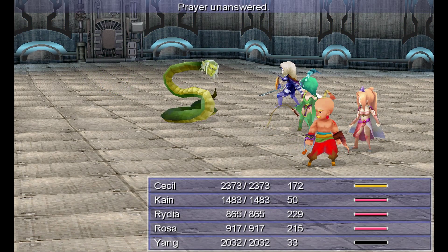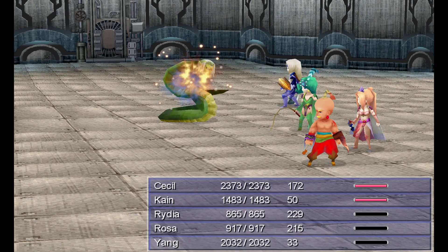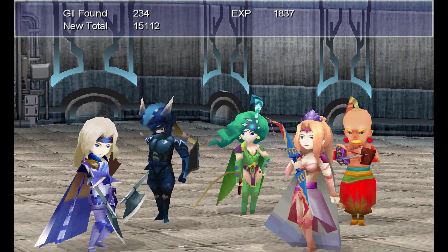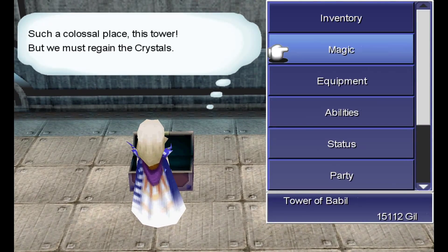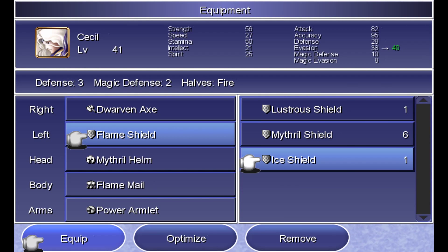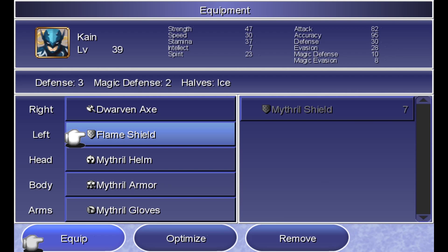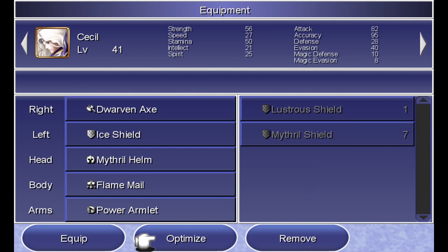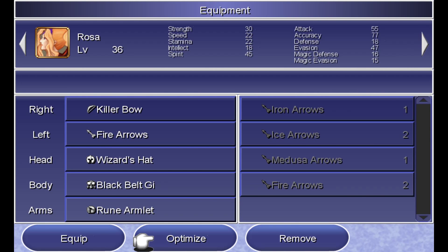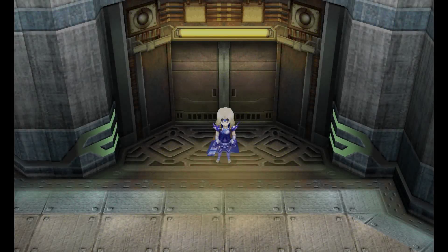I'm trying to think of a good way of making this all flow together. At least that gives me a new shield — let's see what that looks like. A little bit better. Give him the flame shield. Fire arrows are apparently better for him. We'll see. If I start having to bother with the ice arrows, then I'll switch back.